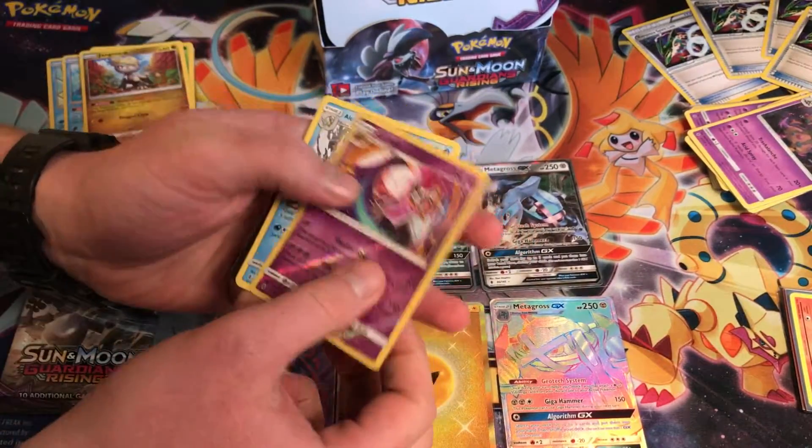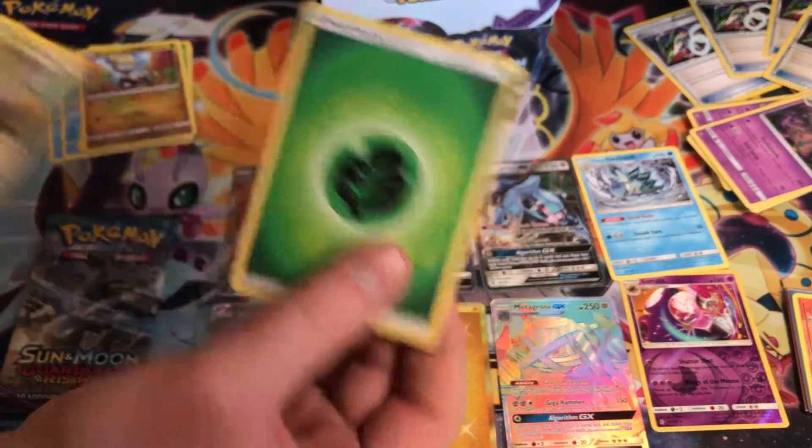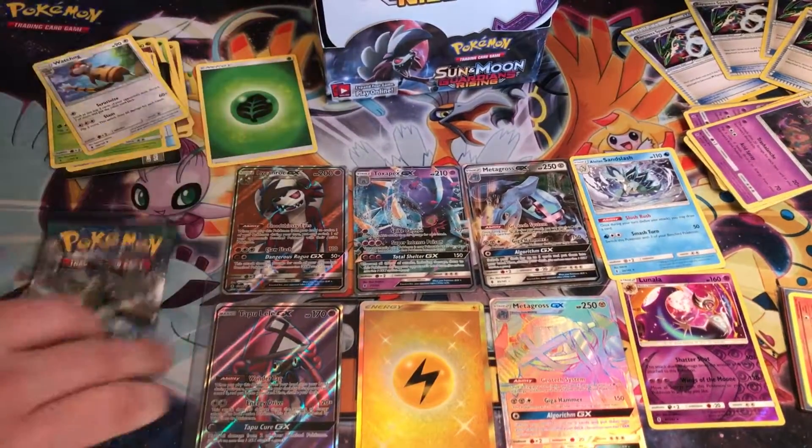Ooh, Lunala Reverse Rare and a Sandslash. Green Energy, Green Green Energy. Alright.